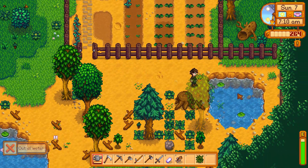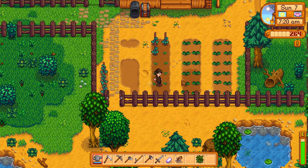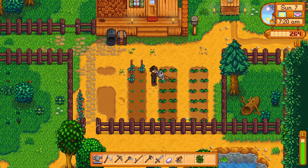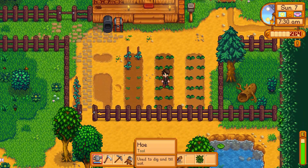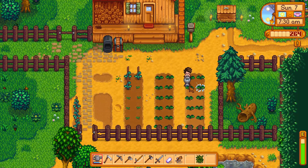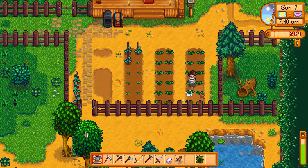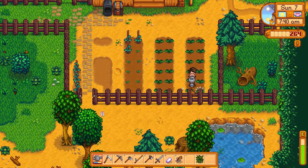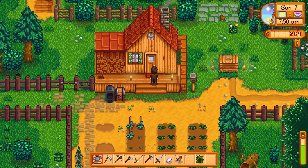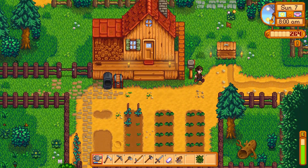I'm thinking of putting a well somewhere around here. Maybe I'll extend this out and make it so that the pond is within the boundaries here, but I kind of like the way it is already. This is just sort of a personal farm, and then I can have my super farm over this area where all the money-making takes place. I don't even know what this place is for — like, why is that the one paved area?